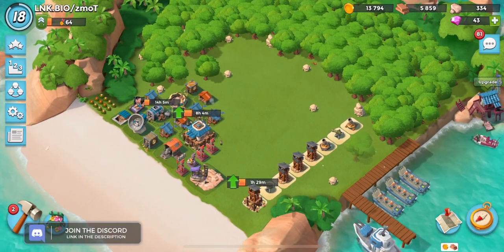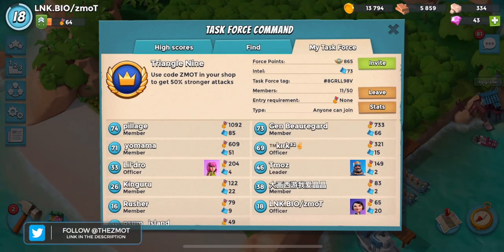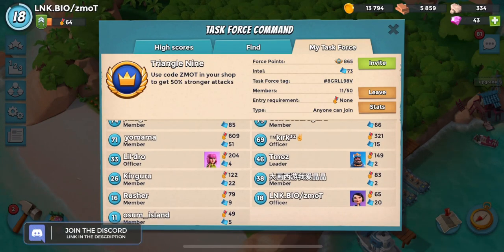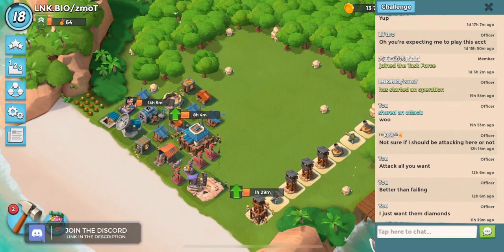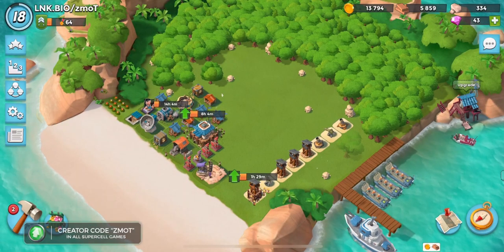I am in a task force. If you're looking for a task force that is going to give you somewhere between 9 and 15 diamonds a day that you don't have to actually do anything, look for the second Triangle 9 or the original Triangle 9. It's 11 out of 50 at the moment. I don't care if you just come in here and sit and do nothing, as long as you have at least one intel on the week - I'm going to leave you in here to collect those free diamonds.